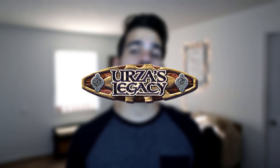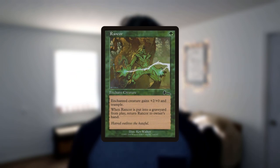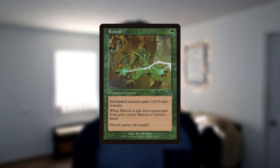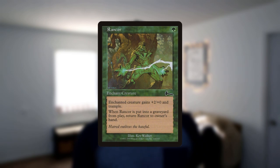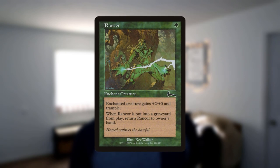However, in 1998, Urza's Legacy introduced a card that would define the deck for the next 20 years. That card was Rancor, an enchantment that buffs a creature's power, adds trample, and returns to the hand — all for one mana. You might wonder if it was a mistake.